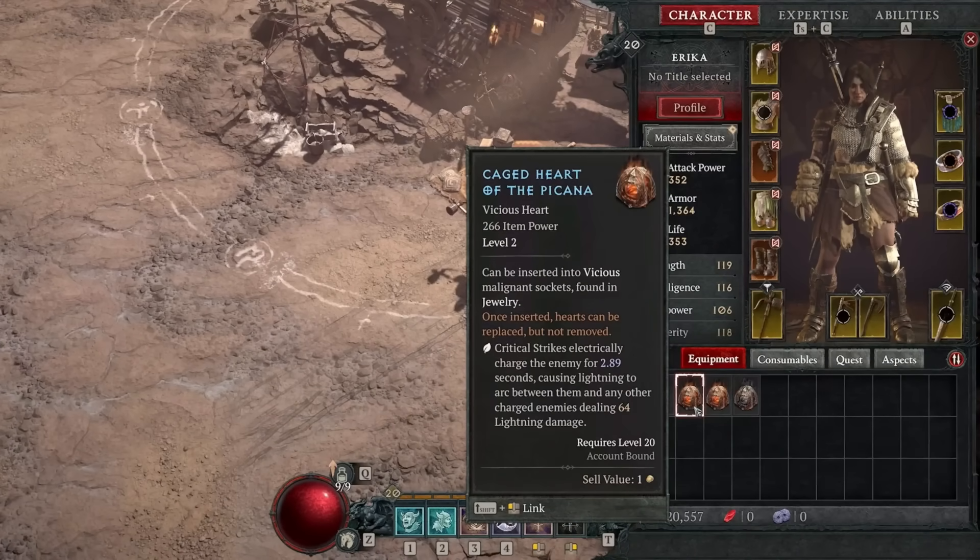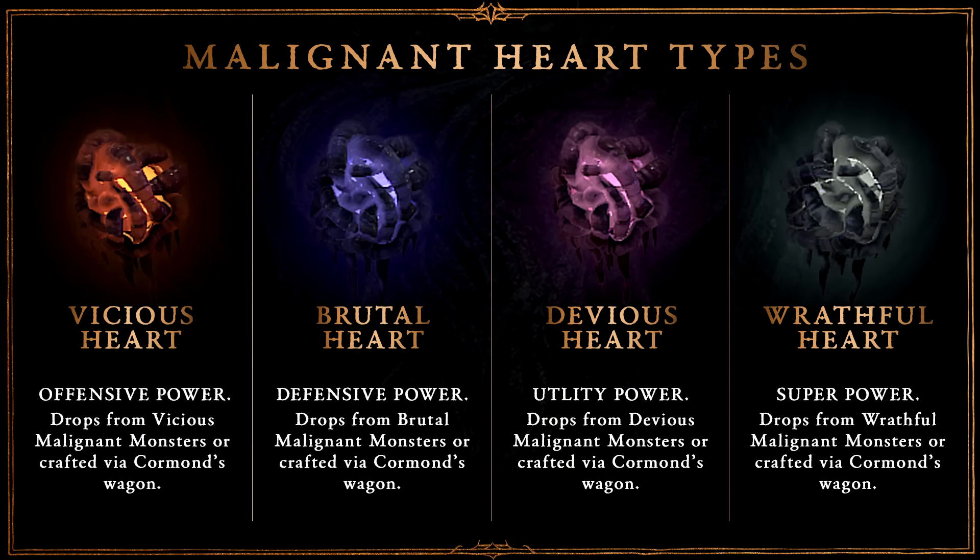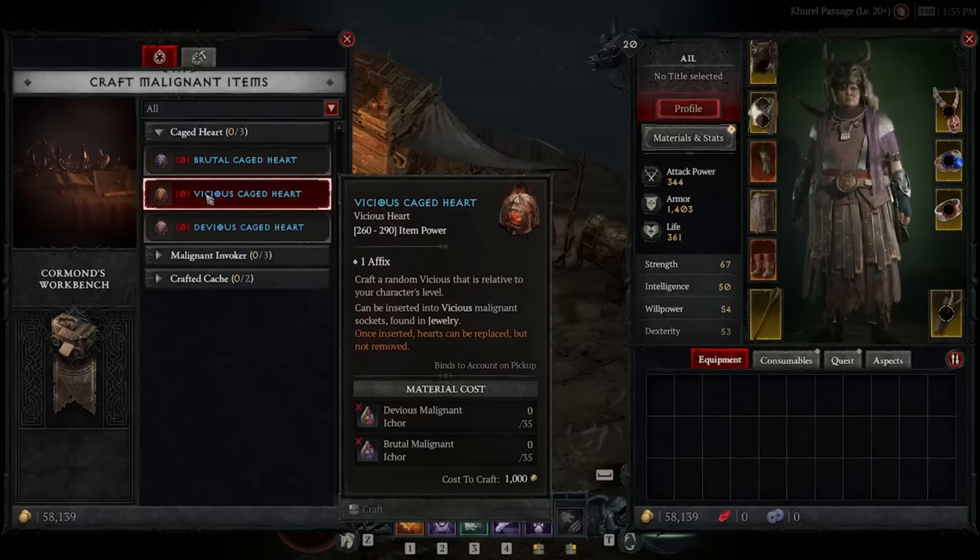You can also craft malignant hearts once you get far enough into the Seasonal Questline. A graphic from one of their preview videos shows you being able to craft three of the types of malignant hearts. We thought you wouldn't be able to craft wrathful hearts because it wasn't in that menu, but according to a graphic released by the developers, you can actually also craft wrathful hearts, though we see no way of doing that within the UI shown. Crafting is done by salvaging the ones that you don't use, and crafting one type of heart requires the materials from salvaging the other two types combined.